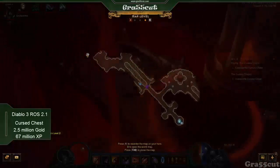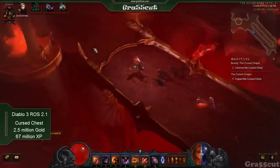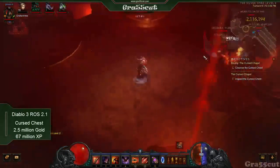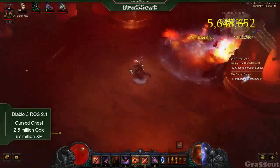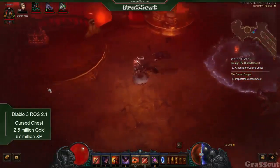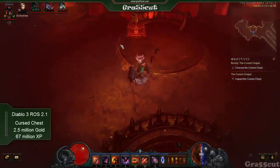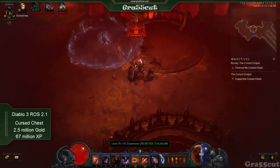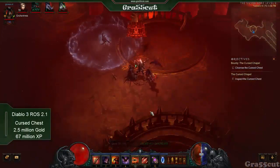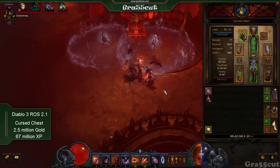This method is really good for other builds as well, not just the six-piece Marauder set with a Royal Ring of Grandeur. I could definitely see a Barbarian earthquake style working here — with the Leap skill you can pull mobs in and they all get incinerated by the earthquake.